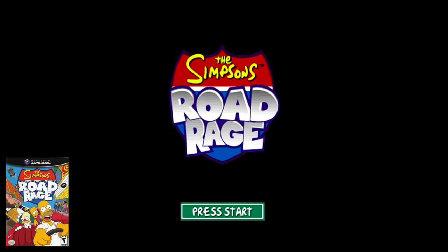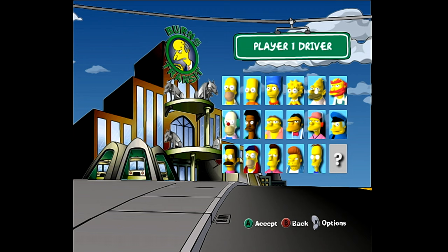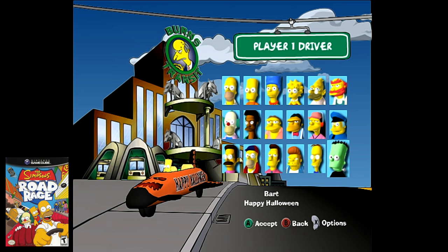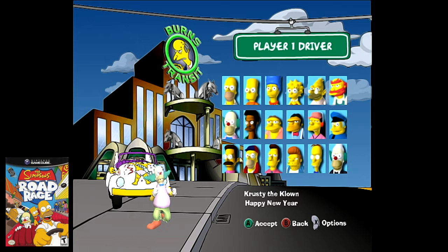Next, let's look at a few easter eggs within The Simpsons Road Rage. On the character select screen, there is a question mark slot that appears like an unlockable character — however, it's actually for holiday-specific vehicles. Set your GameCube's internal clock to October 31st and you'll play as Frank and Bart in Halloween Treehouse of Horror spirit. Set it to Thanksgiving and you'll drive as Pilgrim Marge. Set it to Christmas Day, December 25th, and you'll have Santa Apu. And set it to New Year's Day, January 1st, and you'll play as Tuxedo Krusty.